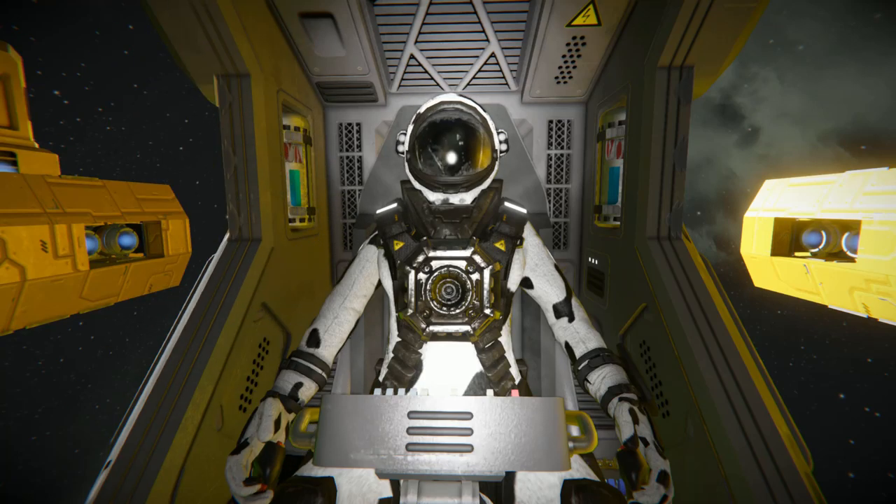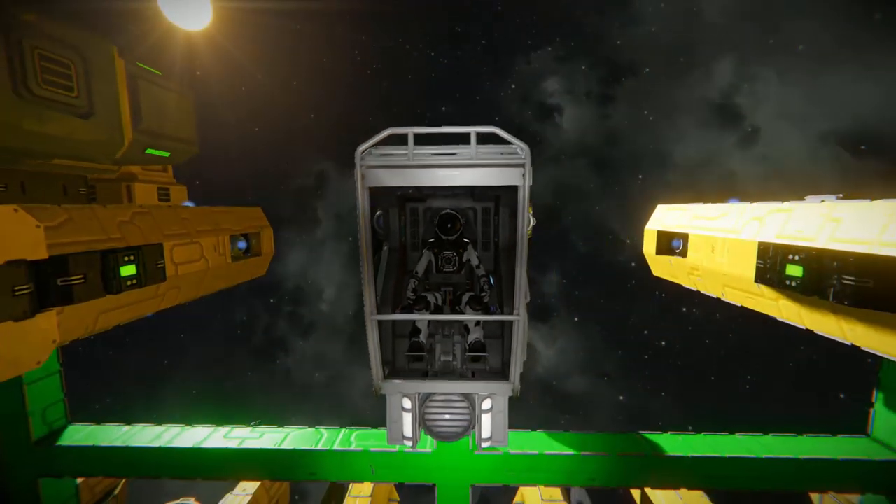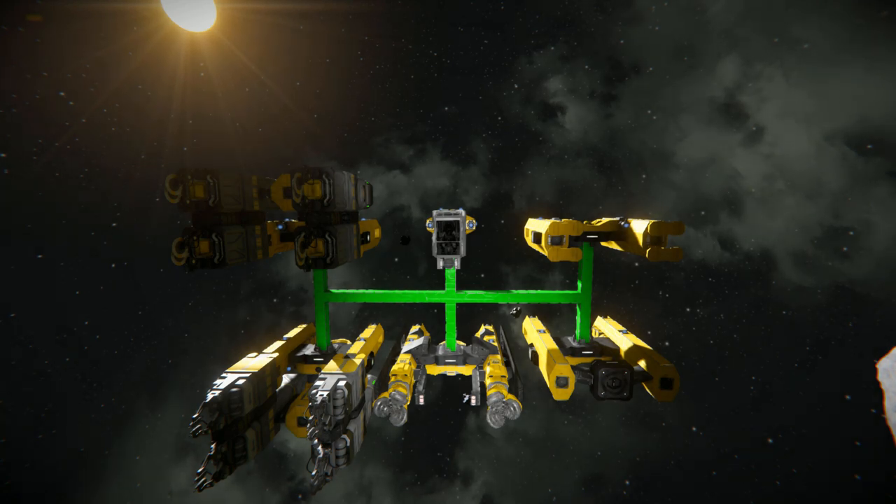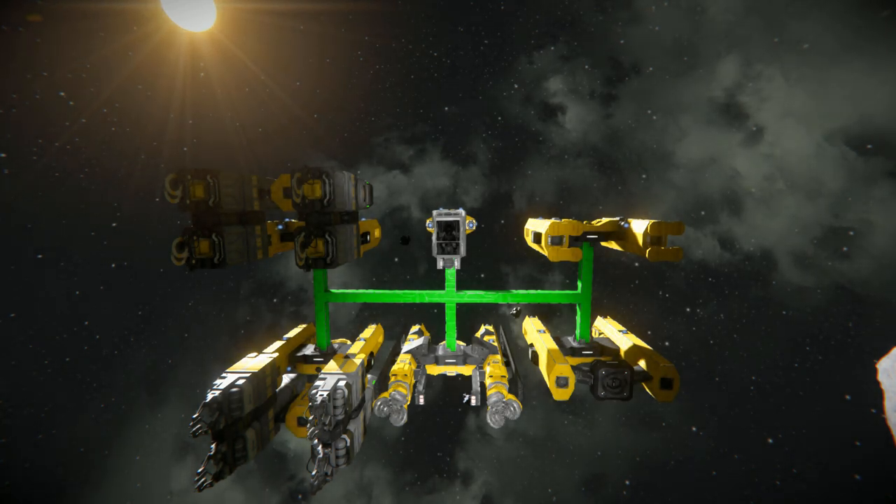Hello and welcome back to another Space Engineers Showcase video. In today's video we're looking at something quite useful, and that is a modular ship. This is the Rig B, which comes with multiple different parts all connected up by this bright green steel block connector.